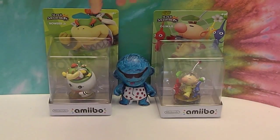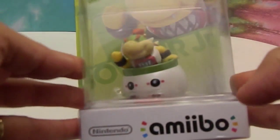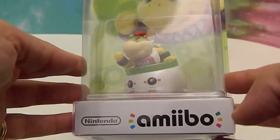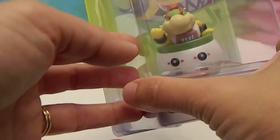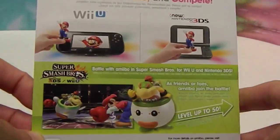So let's go ahead and show you Bowser Jr. in package. He's riding in his little mobile that he typically rides in. It looks like he has something on his bib that's really cool — maybe we'll be able to see once we get him out of the package. He's got his fist up. He is coming for you. Let's take a look at the back of his package.